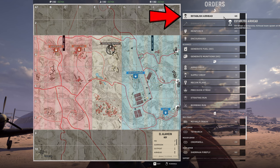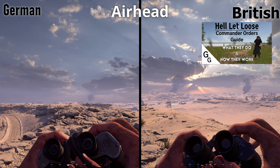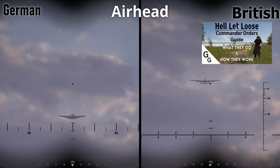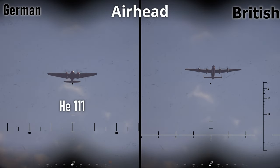Let's start from the top of Commander Orders with Airhead. We aren't covering how these orders work here, but check the video at the top right if you want to learn. The Germans drop their airhead from the Heinkel HE-111, while the British use the Avro Lancaster. These are both low-altitude drops, and the differences are pretty stark — the most obvious being that the HE-111 is a two-engine airplane, while the Lancaster is a four-engine airplane.